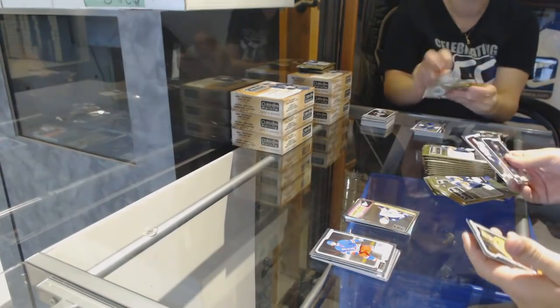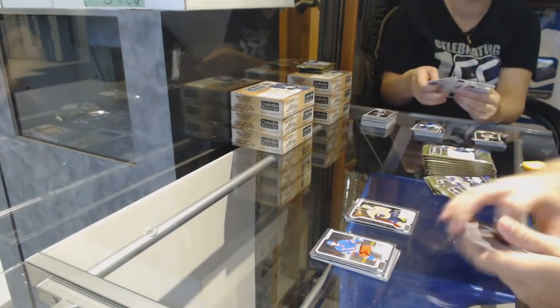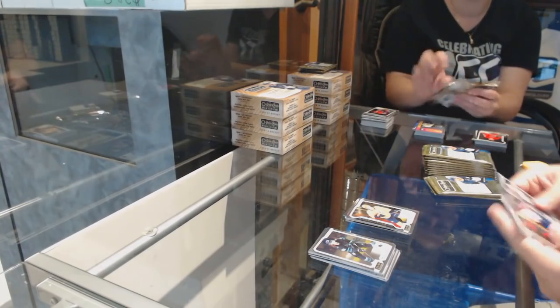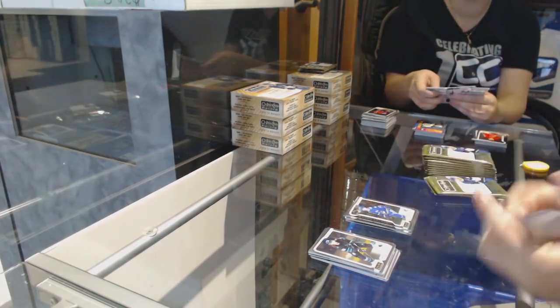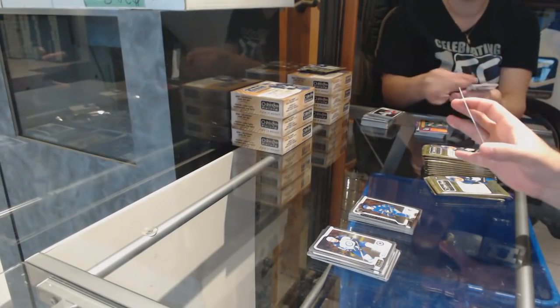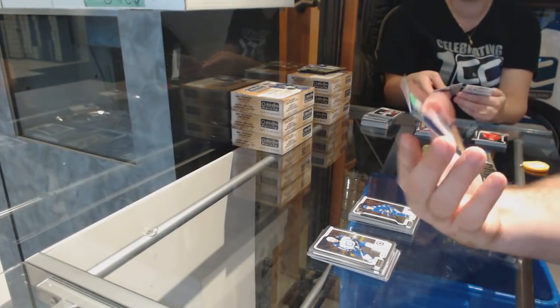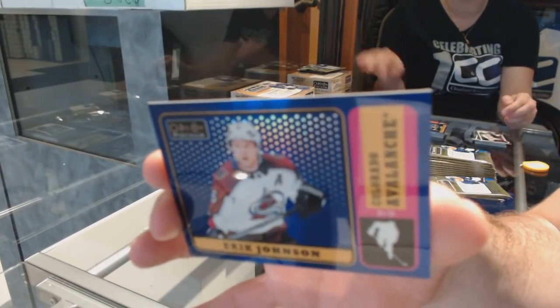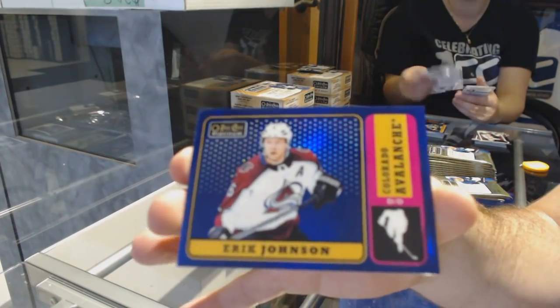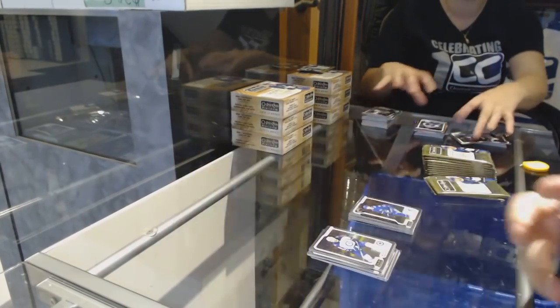We've got a Retro for the Blue Jackets of Seth Jones and a Tolvanen Rookie for the Nashville Predators. We've got an Elias Pettersson for the Vancouver Canucks and number 149 Eric Johnson Blue Rainbow Retro for the Colorado Avalanche.